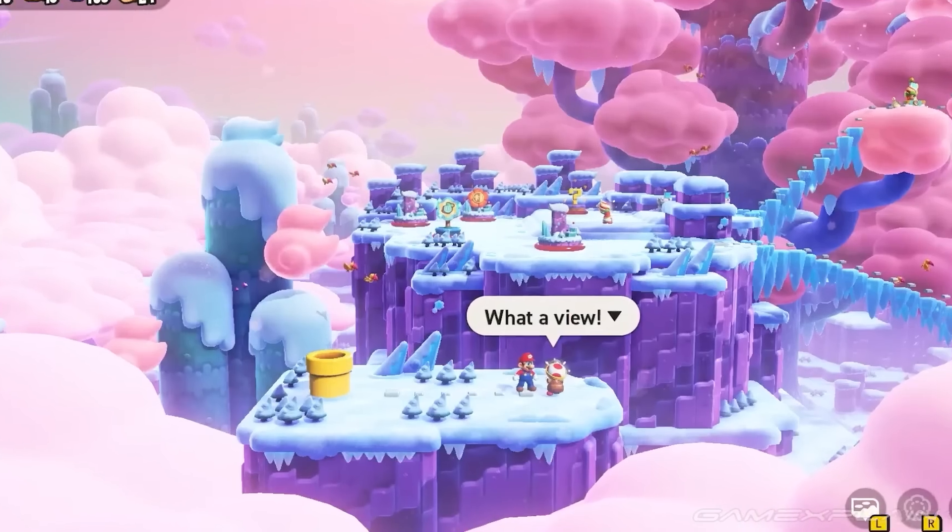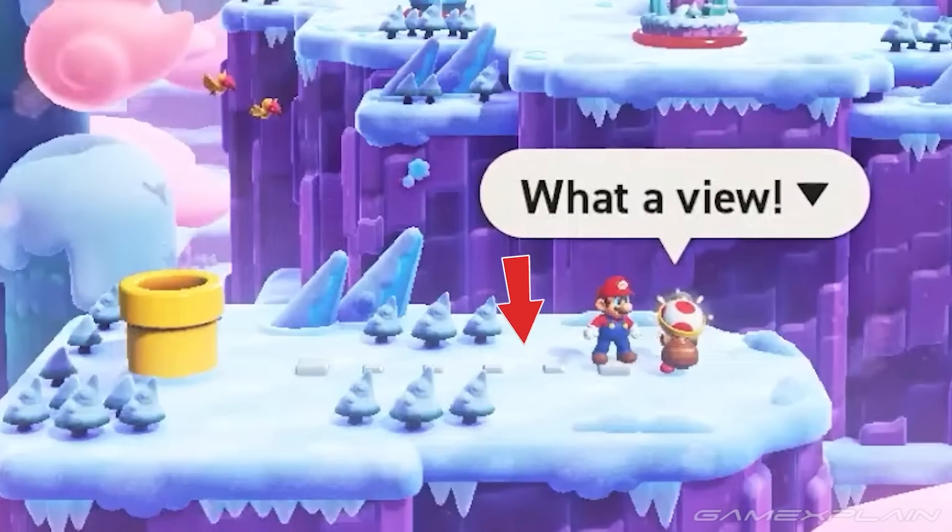Number 10. Captain Toad is on the world map, and there's even a path up to him from a yellow pipe. So is he some sort of special level, or an interactable character? Does he reward the player with something for coming to talk to him?